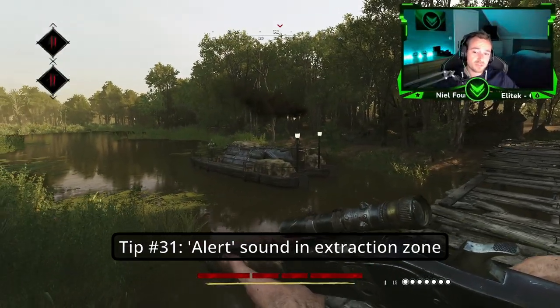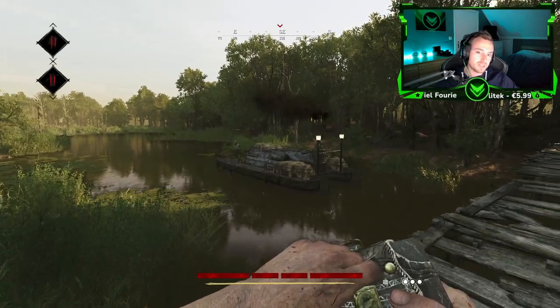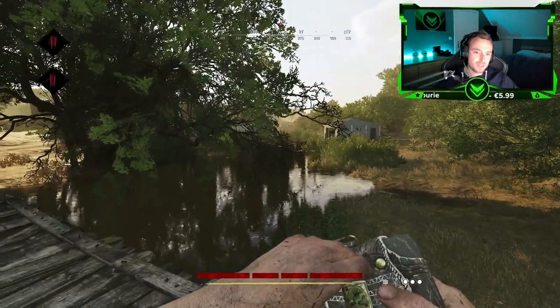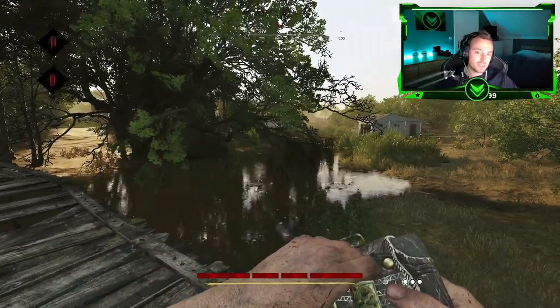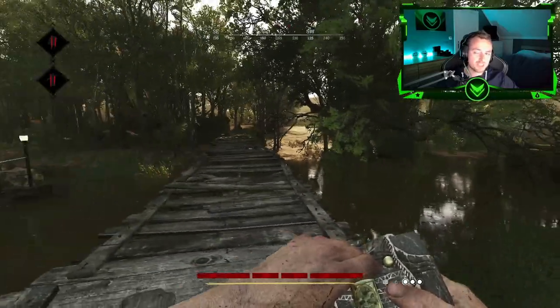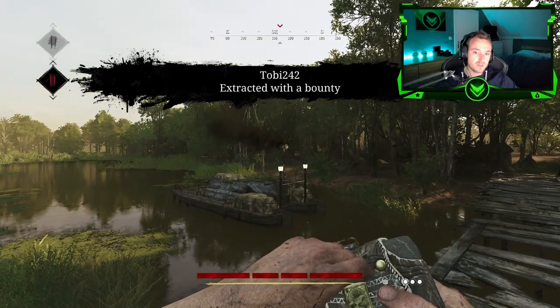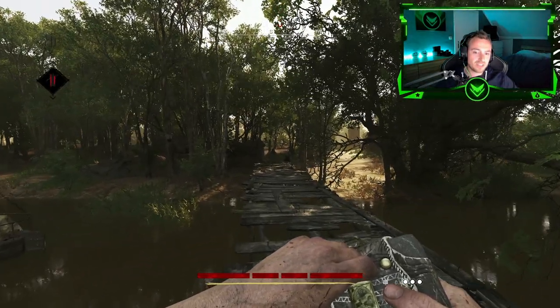Tip number thirty-one: If you actually stand close to the extraction while there is an enemy over there, you can hear that it's very loud. It also works with the wagon extraction — the horses will actually start to cry. As you can see the black smoke is gone and the extraction is very silent when no enemy is present.